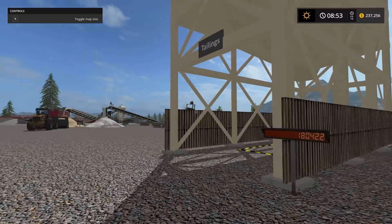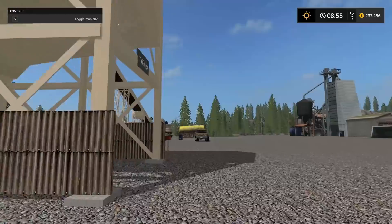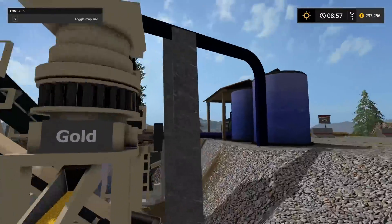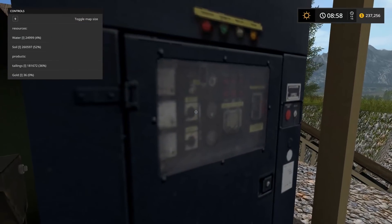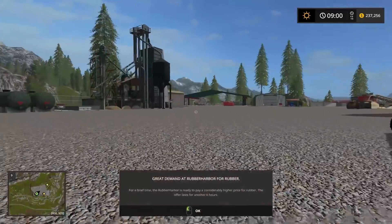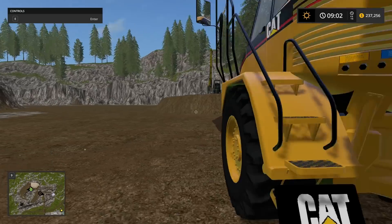Oh dude, we have a lot of tailings — like an insane amount of tailings. I should start loading those up on the train. I wonder how full the tailings is right now, because there's a max you can hold in there. It's got 36 liters of gold or something like that. Tailings are only 36% full. I might as well just keep getting more soil — that's what we'll do.